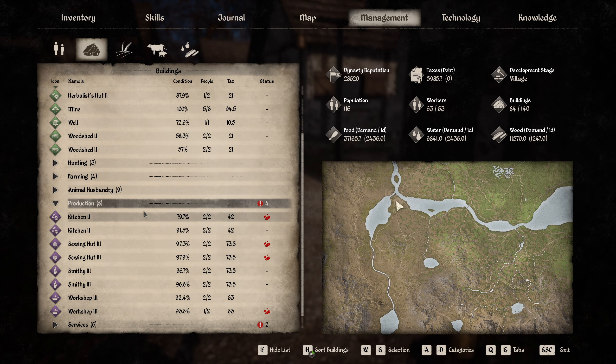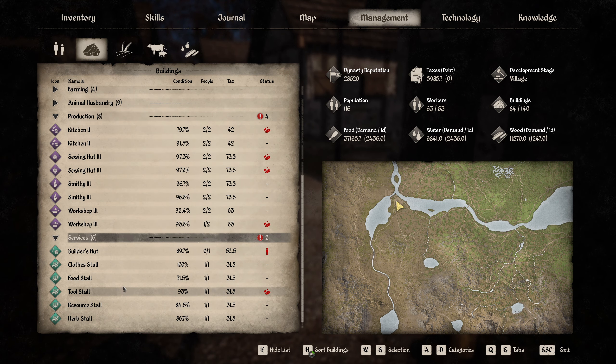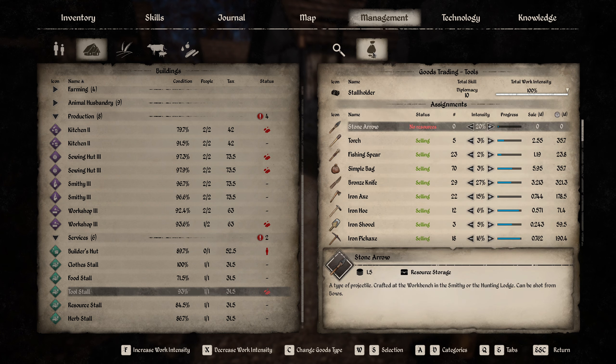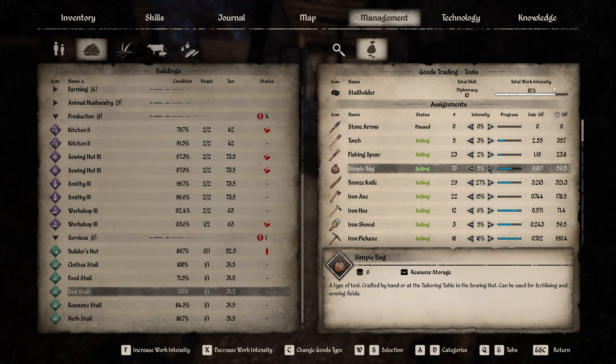What's going on with production? We are missing some materials and services. The tool stall is missing something — stone arrows. Well, maybe we should make a bunch ourselves, but we don't have that many feathers. You know what, let's drop these down for now and go for a few more simple bags — ten a day.